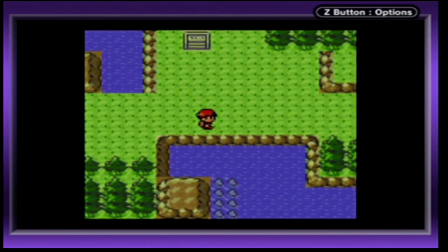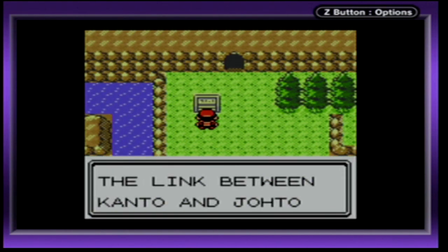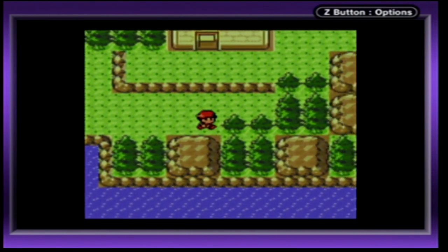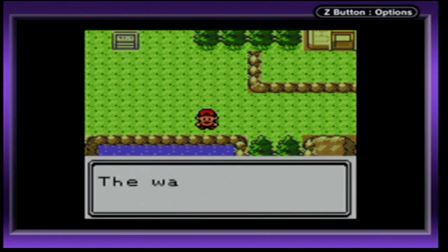Pretty cool if I say so myself. Today we're going to be exploring more of it. There are quite a few things to actually do here in Tojo Falls, the link between Kanto and Johto. We'll go into that since it's required to continue the story. There's also some stuff to do south of here.